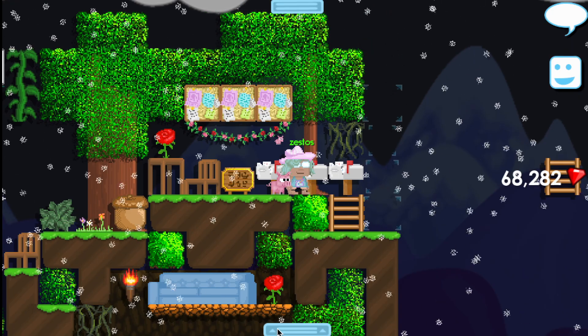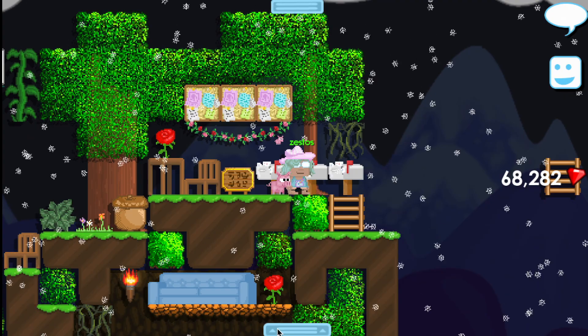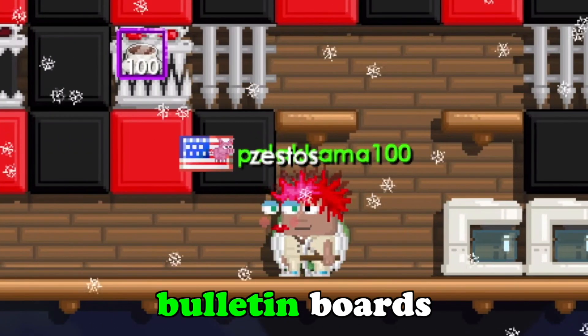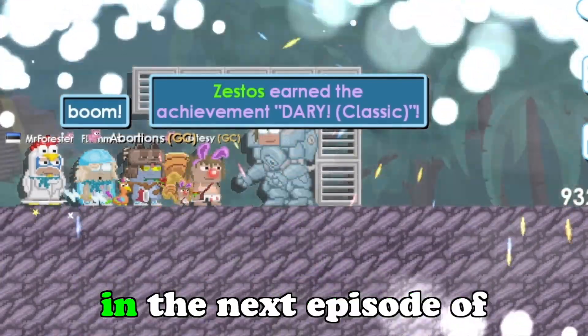Okay guys, that's all the answers for today. Remember, if you want to be part of next week's episode, the world is Zestos. Next week's question is: what is the fastest way to get rich? Leave your answers on the bulletin boards and I'll pick my favorites in the next episode.